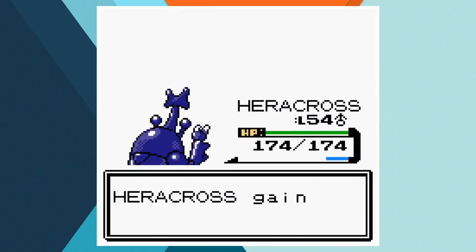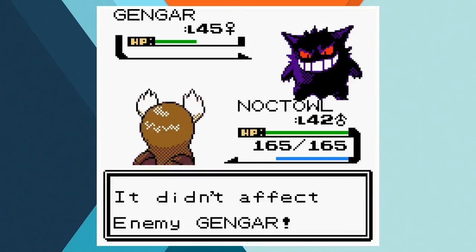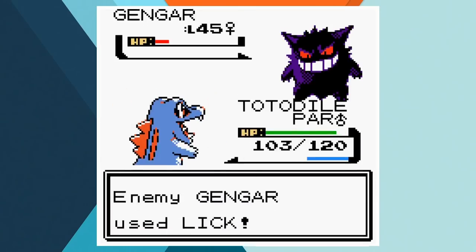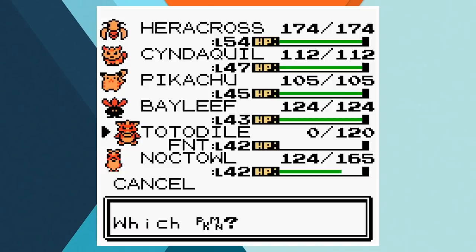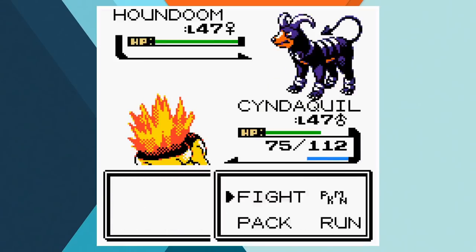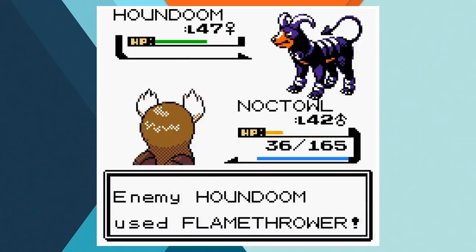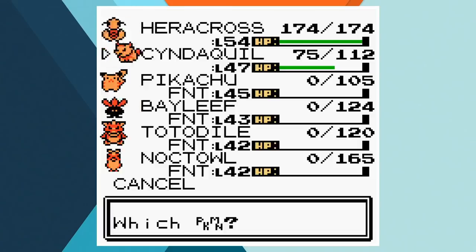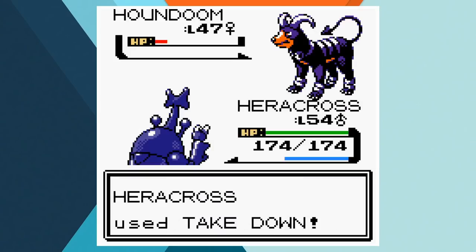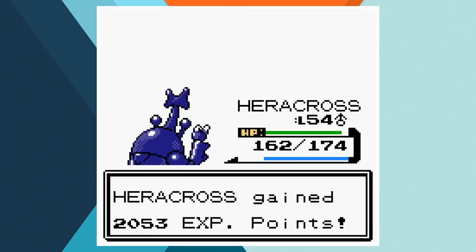Karen's first two Pokemon make just as much impact as the others. Heracross absolutely annihilates Umbreon and Vileplume with a couple of Megahorns. Gengar does a little better, managing to get off a Destiny Bond to knock out Totodile when she goes down. Murkrow doesn't do anything of note, going down to Cyndaquil's Flamethrower. With no super effective moves to hit Houndoom with though, Karen's ace knocks out Pikachu, Noctowl, Bayleaf and Cyndaquil, taking the battle down to a one-on-one. Luckily Heracross comes in and knocks out the Demon Dog with Takedown. My general incompetence has made these battles very accurate to the anime, with most of them coming right down to the wire.